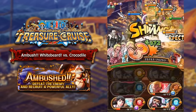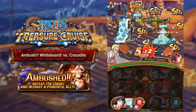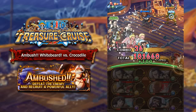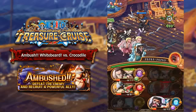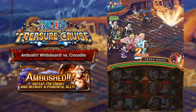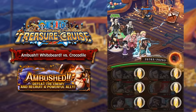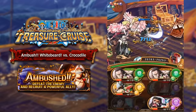I actually recorded this team first before yesterday's video, but I really wanted to showcase the Timeskip Luffy team, which was the video that you guys would have seen yesterday. In today's video I am using the Crocodile team. This is probably going to be the most popular team that a lot of people are going to be running for this event because this team just works. It is very effective in actually taking down Young Whitebeard because it has a really good answer to Stage 4, which is one of the most difficult stages of the entire dungeon.